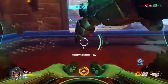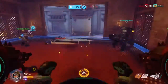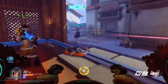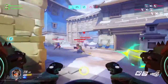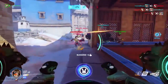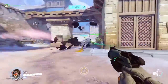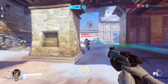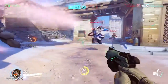With D.Va it's really important to alternate between shooting and your shield. It's really important to know when you should shoot and when you should shield. Obviously you should be shooting when you're close up, but you want to have a general sense of when your opponent is going to start reloading. You want to be shooting at that point, but shielding while they're shooting at you. So keeping a distance is important.